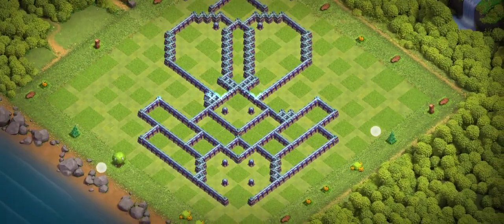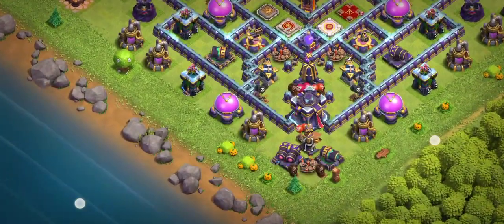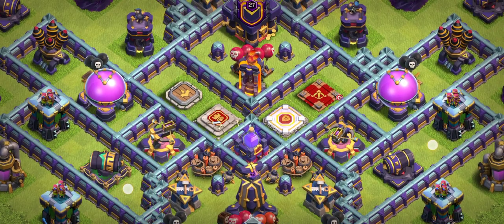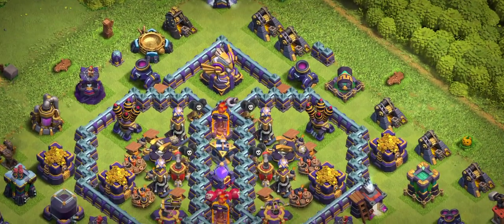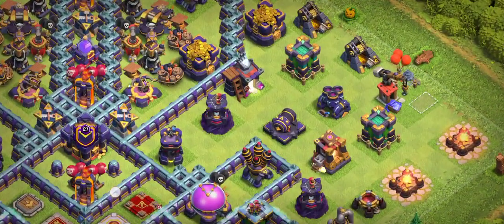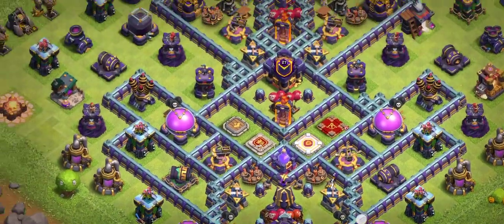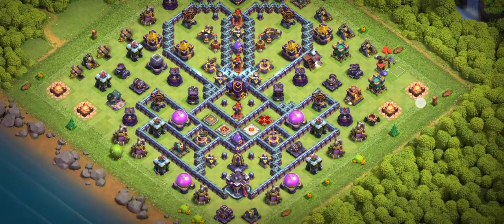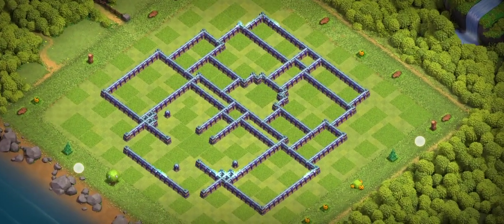Base number two is used by a top player at 6000 trophies. It's a corner base — you can see the town hall is in the corner, and there are four heroes stopping the blimp. This is a crazy base. There are hidden teslas, two scattershots, air defenses on right and left, and two archer towers. It's an updated base. I recommend super minion with archer for this base. I'm sure you will love this design.